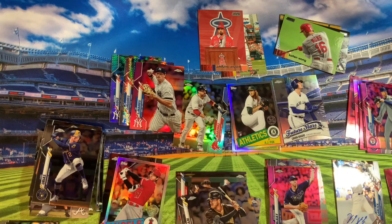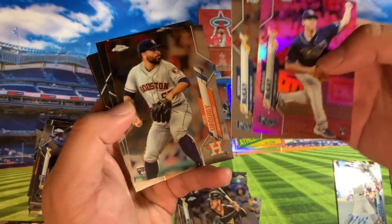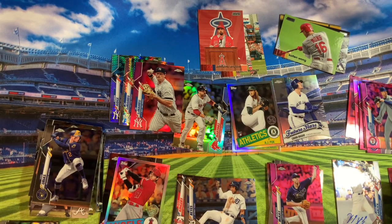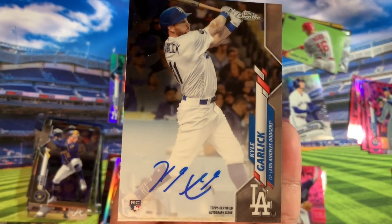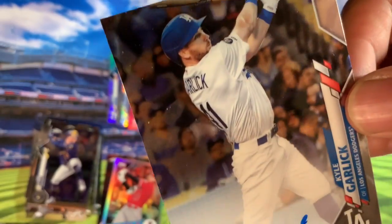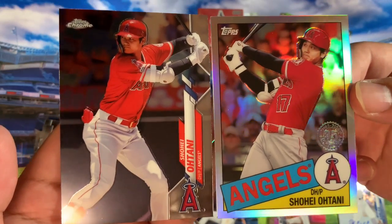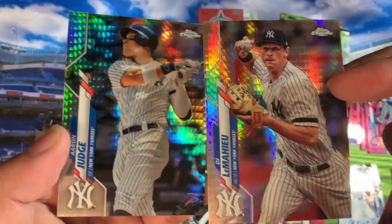So that does it for our rip. Just some quick highlights — some of the rookie cards we got: Brandon McKay pink and the base, Tony Gonsolin, another Brandon McKay, and a nice Trent Grisham rookie. We didn't get much hitters. We got an autograph card which is hard to get — Kyle Garlick — and it's an on-card auto, so that's a nice one right there. Then my brother got the Shohei pulls. Hopefully he fires up next year; this year he seems a little cold. And we had some nice prism refractors — Judge and LeMahieu.